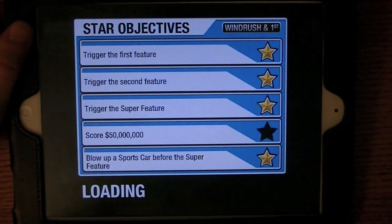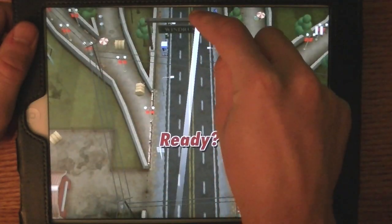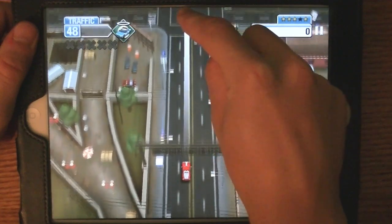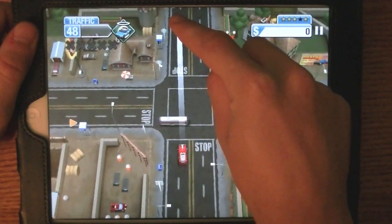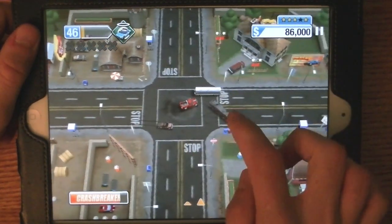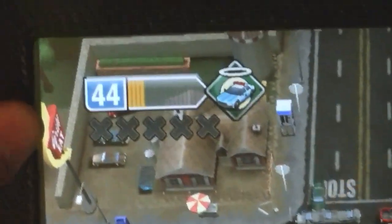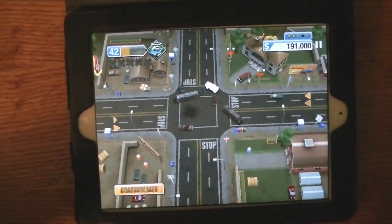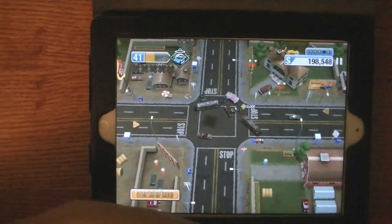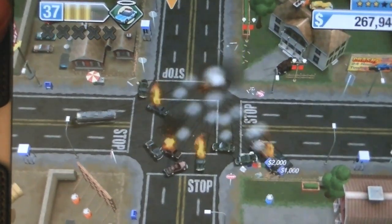This next and final mode is called Roadblock, and the objective is to stop the traffic escaping for as long as possible. Once again, I'm going to go ahead and steer my car into the intersection to cause a wreck. Just like the other game modes, you can see there's a bar in the top left corner and a counter that currently says 46. Once that reaches zero, it will trigger a super feature, but currently you can see it's counting up to the current feature, which is the cop's car with the halo over it. This game mode does feature a number of features as you continue on wrecking the vehicles. However, you cannot let any of them escape.